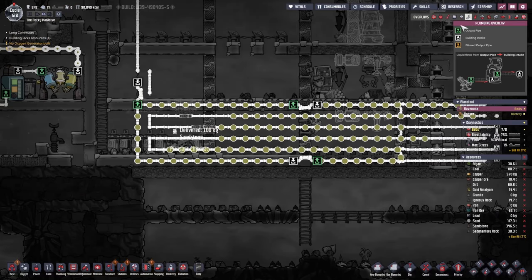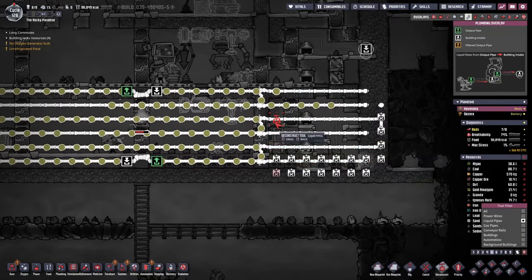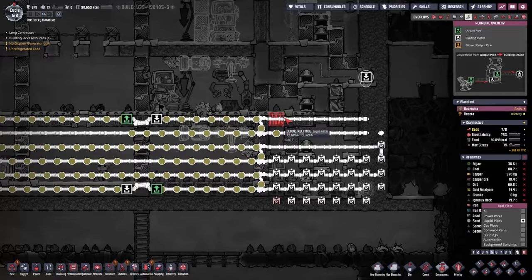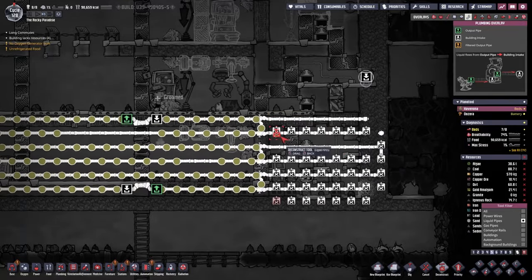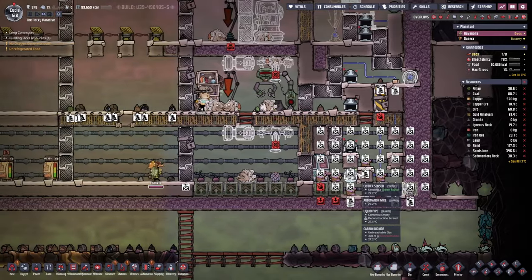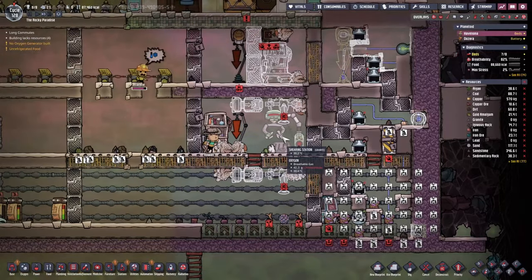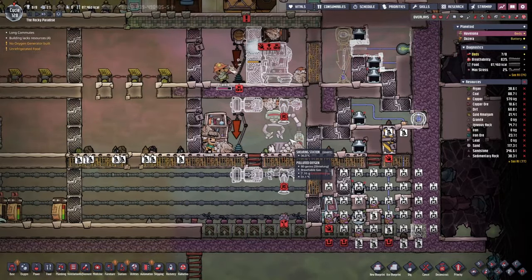Let's move over to the ranch again. How are we doing here? Water is nearly done — just a couple more pipes and the rest shall be removed now. One more blob of polluted water and it should be in its place now, a bit more space for all of them. And we're still grooming and shearing them as well.